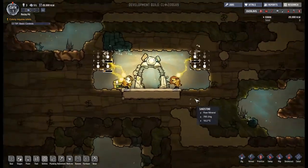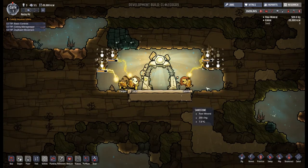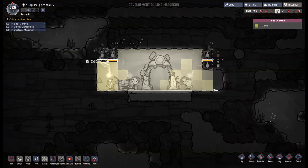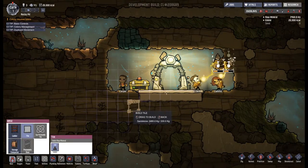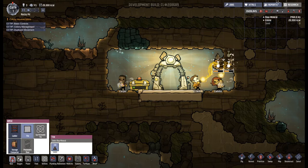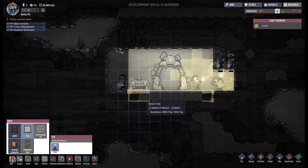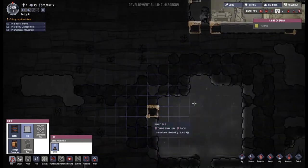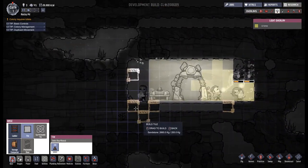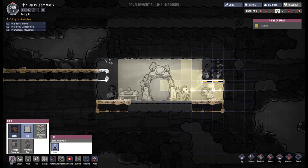So we're going to start digging. The first thing we need before we can even begin building is getting ourselves some sandstone. I'm going to make use of this light and we're going to end up having this as the bottom of our world. We then want a ladder going up, and I also want room for a door to the underworks. Under here we're going to have water, filtration, and stuff like that.